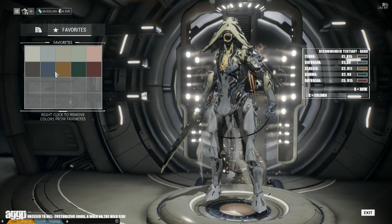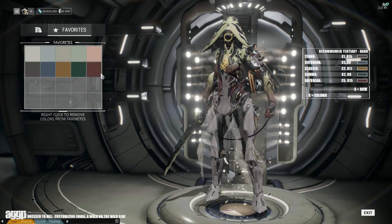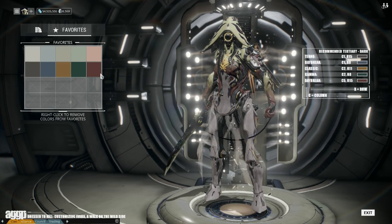So unless you want your frame to look like a sweet tart, I would highly suggest using very muted tones, whether it be on the lighter or darker end of the spectrum. If you plan on going dark, I would suggest using muted mid-tones as they won't kill the patterning on the rest of the frame.